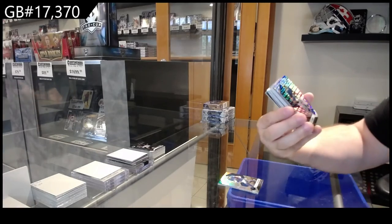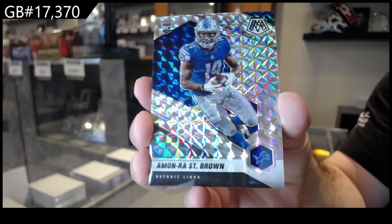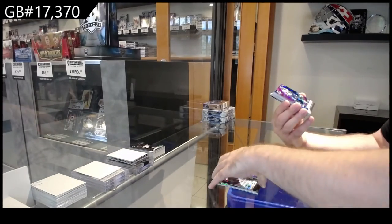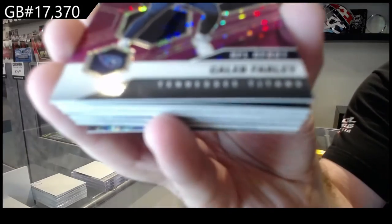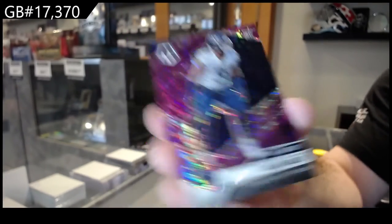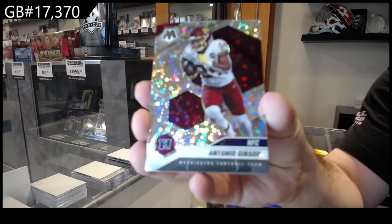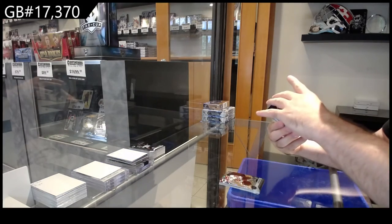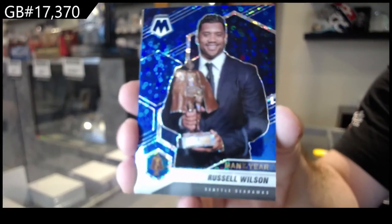We've got a St. Brown for the Lions — not sure what that parallel is called, to be completely honest. We've got Farley for the Titans numbered to 50. We've got a Gibson for Washington No Huddle. We've got a Russell Wilson numbered to 75 Blue No Huddle.